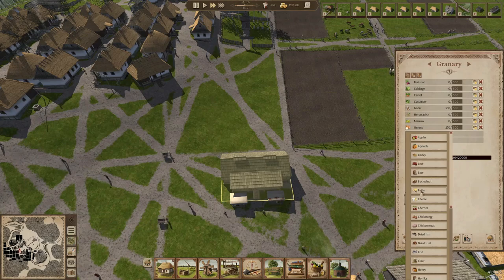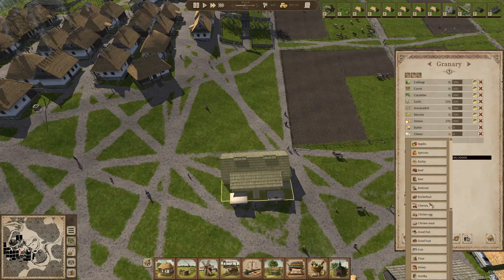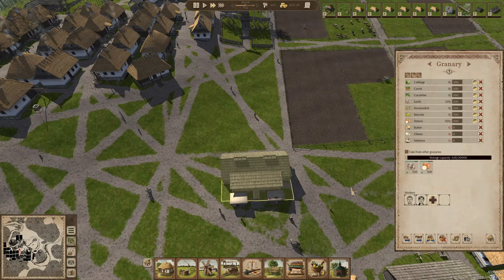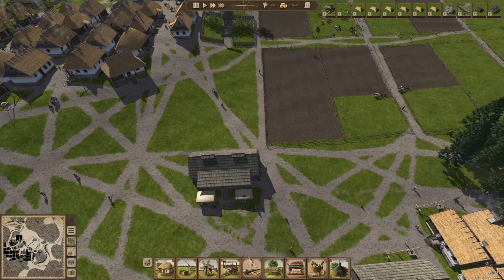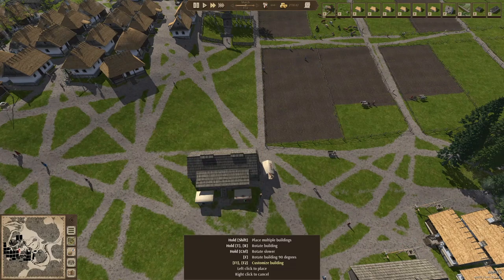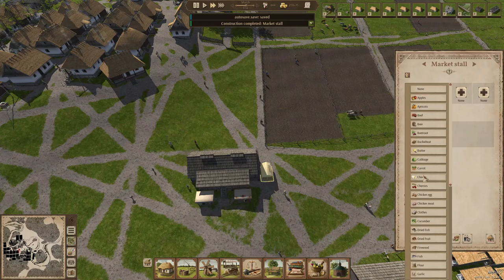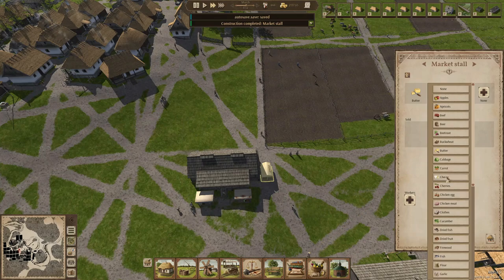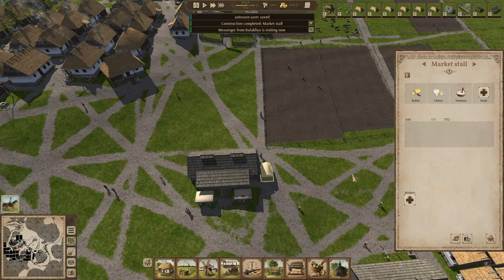There are three products coming from the dairy: butter, cheese — let's get rid of the beetroot, we don't really need that — and smetana. Those are the products we can make from the milk, so let's put that in here. Then of course we also need a market stall to start selling those goods. I'm not going to put a worker in here yet because we're not producing any butter, cheese, or smetana, but as soon as we are we can start to sell it.